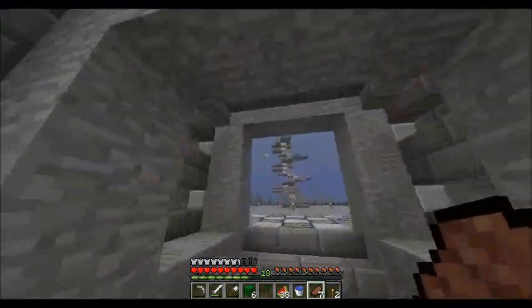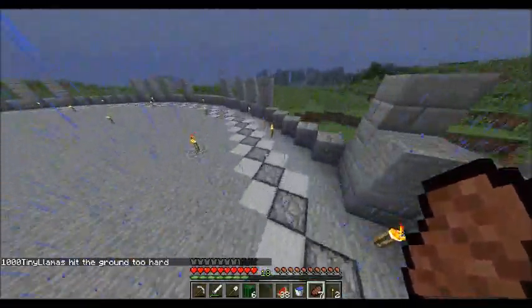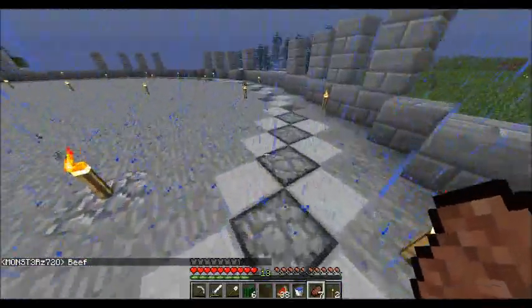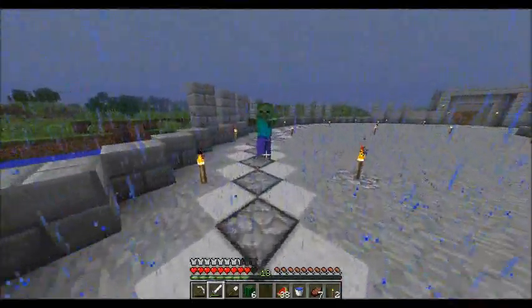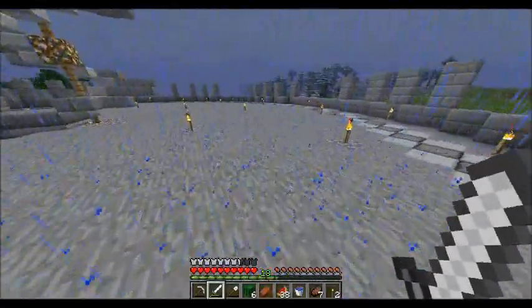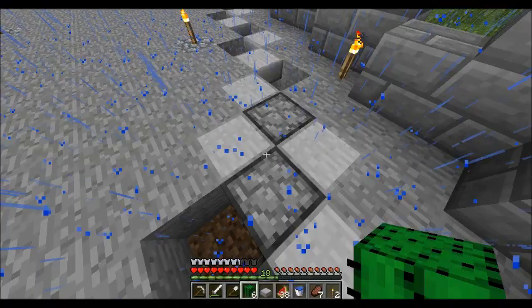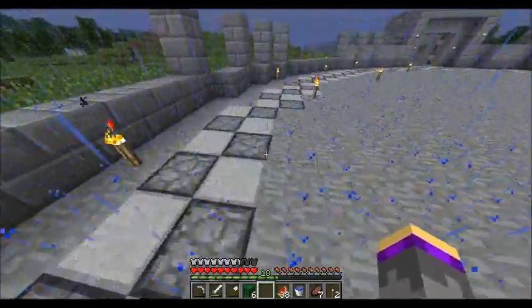I've been getting to work on the build, putting a pathway all the way round. I really do like this floor, it looks really clean and nice, but it takes a lot of cobble — these are all furnaces, and one of these blocks needs eight cobble, so considering how many there are, you can imagine how much that is. I'm saving on the half slabs though, using one for each, putting it upside down. I know mobs can spawn on it, I'm just doing it to save cobble.